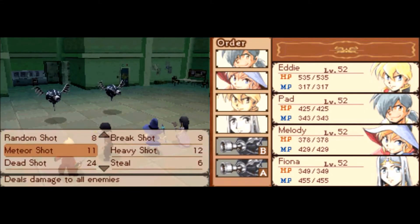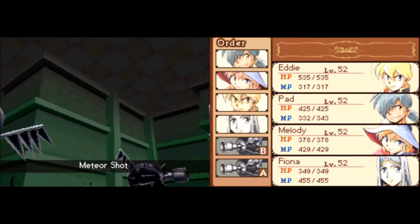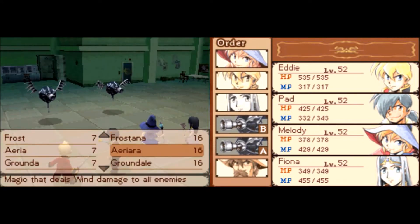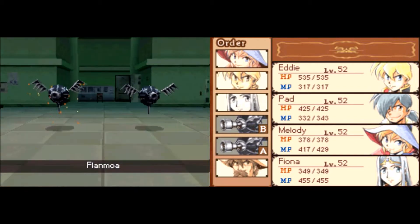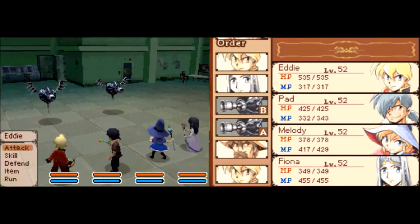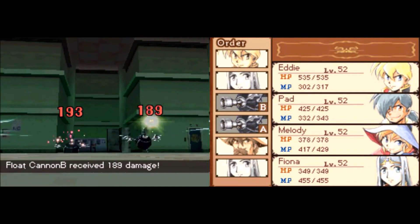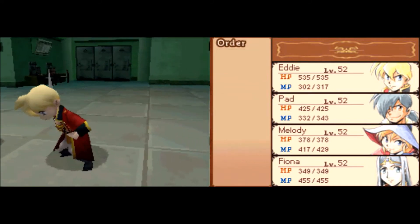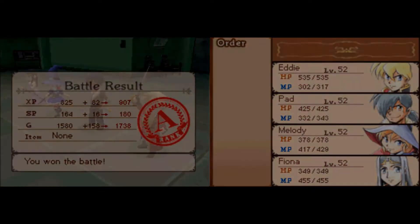These float cannons have no weaknesses. We'll use Meteor Shot against them — they have 485 HP. A lot of the guys in here are mechanical, so if you want to equip that one gadget that allows you to deal more damage to mechanical monsters, that would be a really good idea. I'm gonna do that off-screen for Eddie and Pad — after this battle I'm gonna equip that gadget to increase damage to those monsters, just to make it a little bit faster.